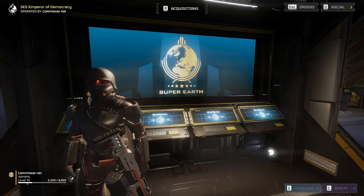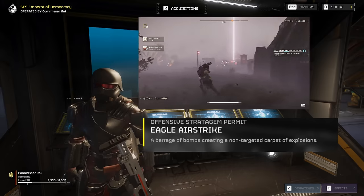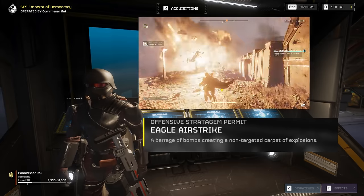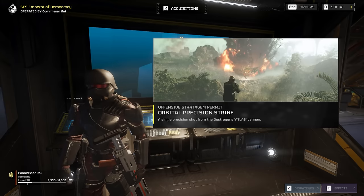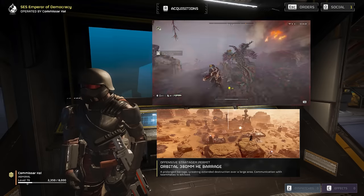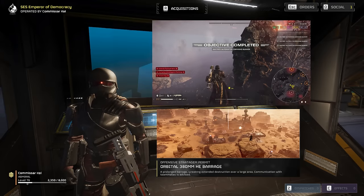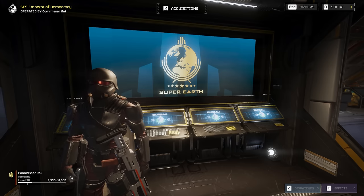For support, we're bringing Eagle-1, loaded up with high explosives. She's going to be our primary means of destroying patrols and dealing with fabricators. There's a reason she's democracy's most lethal lady, and you'll see exactly why today. We're also bringing the precision orbital strike to help with heavier targets like tanks and factory striders. Finally, we're bringing the big guns — the 380mm Barrage. This is the best stratagem in the game at dealing with command bunkers, and we're going to be dragging down the bots' collective IQ by taking out their command and control centers with 380mm of freedom.